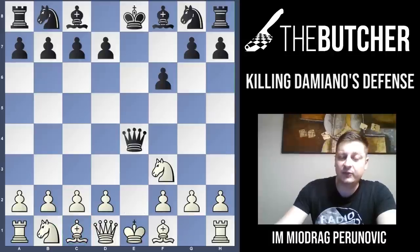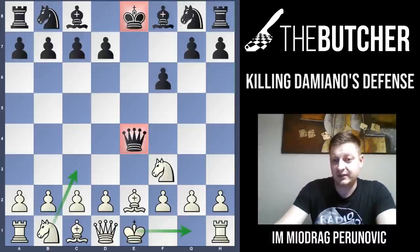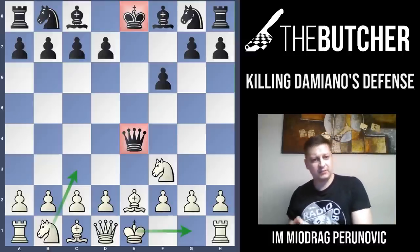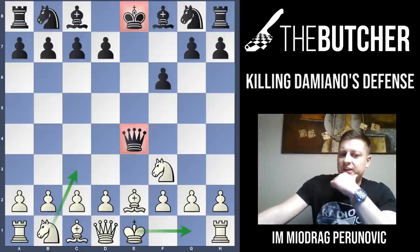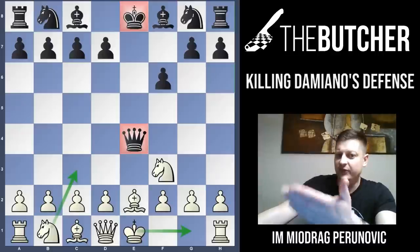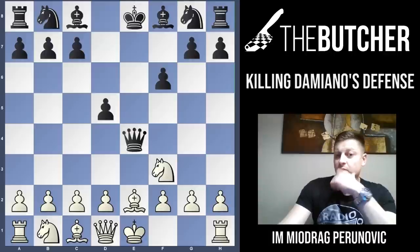If they go Nf3, Qe4, you will just go with Be2. Right now I'm showing you my game against the FM from France, played in a rapid tournament — we both had 15 minutes per player without increment. After Be2, my opponent went for d5. Whether they go for d5, Nc6, or anything else, you just have to complete your development, make short castle, play Nc3, and for the rest of the game play Re1, where you want to take advantage of the potentially weak queen on the e-file and the bad king on e8.